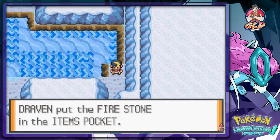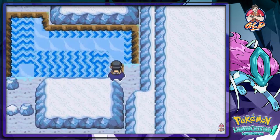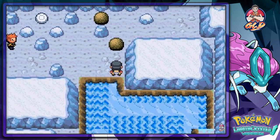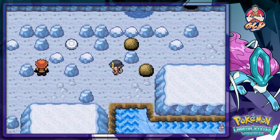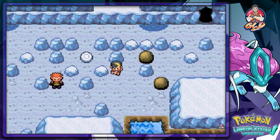We got our Fire Stone and we need to go here. There we go - and now we have to move. I'm assuming we have to move these boulders onto these little buttons right there. Let's go right ahead and use a Repel.